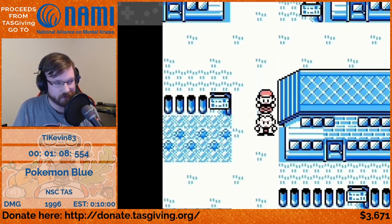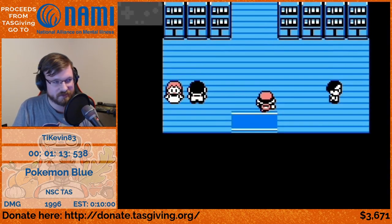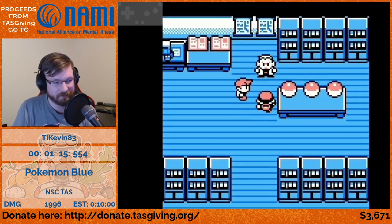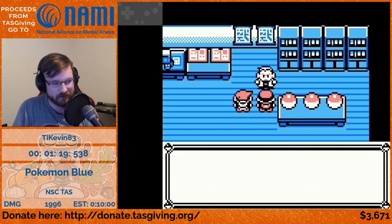A lot of this boilerplate stuff from the early game carries over, so we still have to go through the Oak cutscene, pick a Pokemon, and battle Gary — all of that is going to be very similar to the glitchless category.